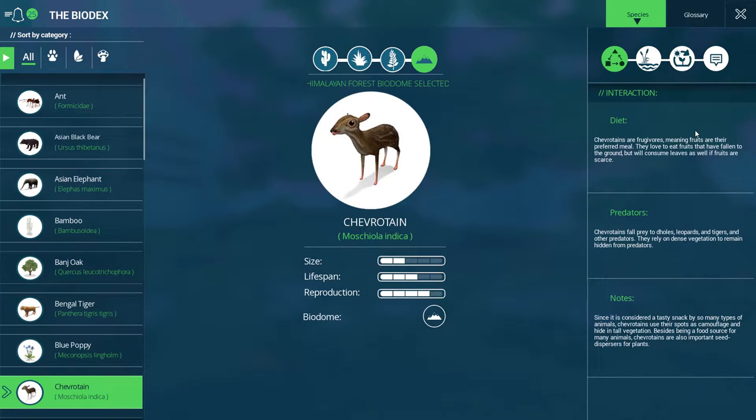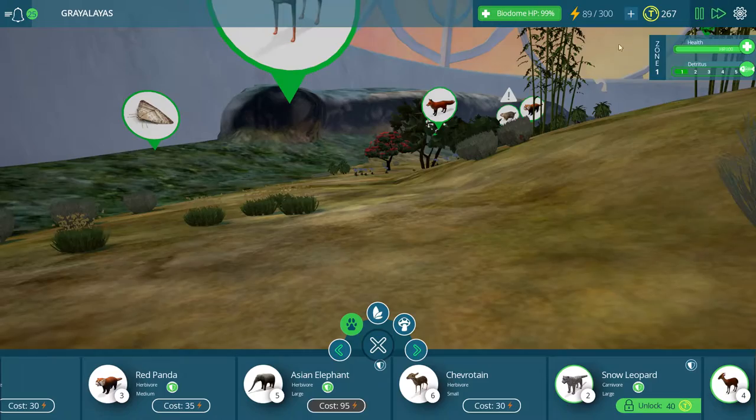They love to eat fruits that have fallen to the ground, but will consume leaves as well if fruits are scarce. Chevertainss fall prey to dholes, leopards, tigers, and other predators. They rely on dense vegetation to remain hidden. Since it is considered a tasty snack by so many types of animals, chevertainss use their spots as camouflage and hide in tall vegetation. Besides being a food source, chevertainss also are important seed dispersers for plants. Look at the big eyes on that creature — so strange.